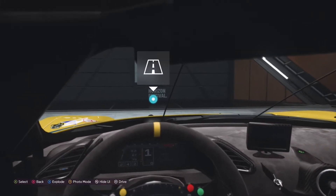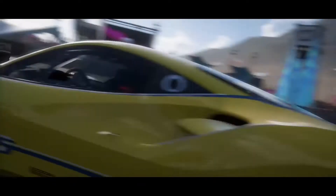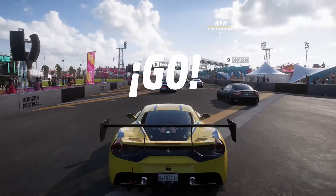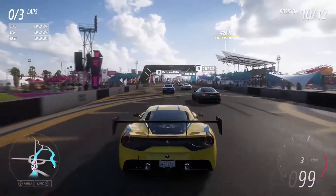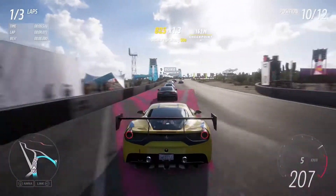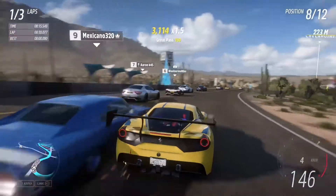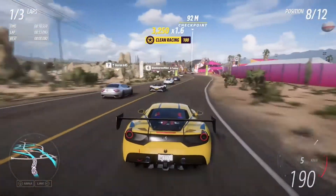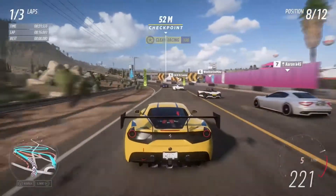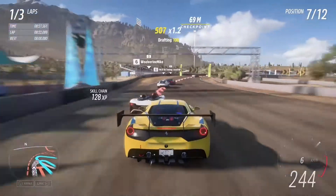Now let's take it out for a drive. For that we're going to do our race on the Mexico circuit. Basically because this is an established circuit in the game, and I think this is the best place to test this car as this car races on real circuits. So that's the reason why I chose this track, and we're going to be using this track during the video.